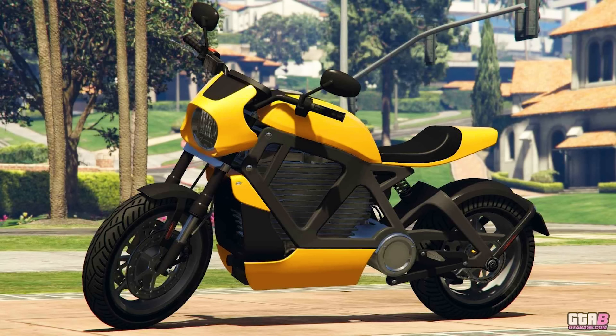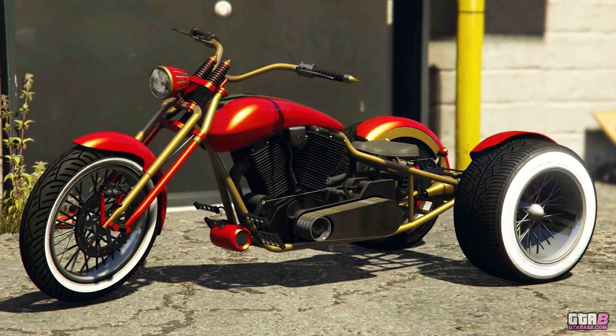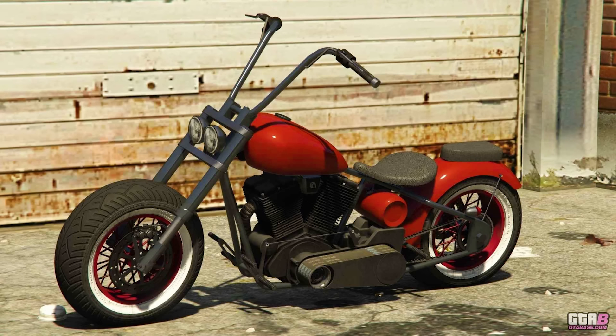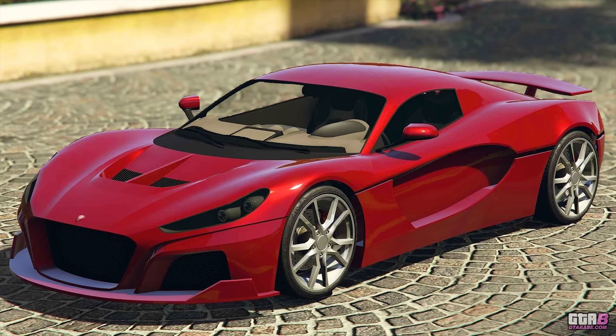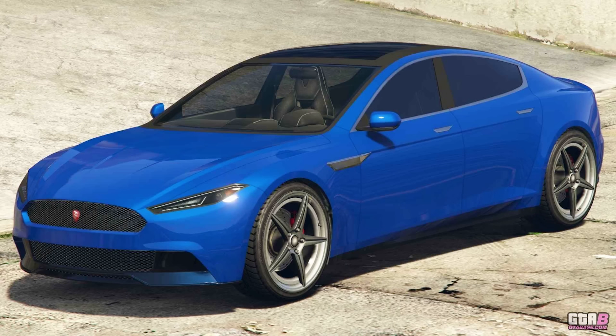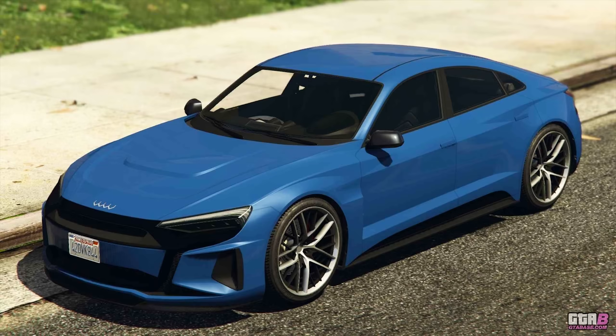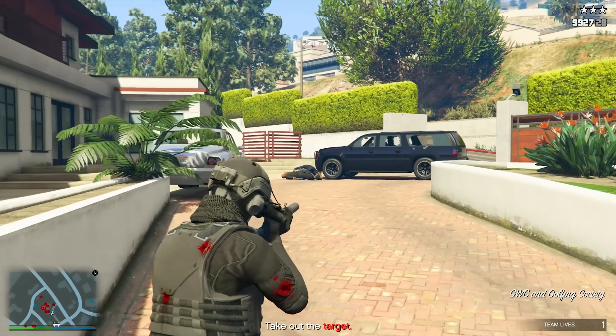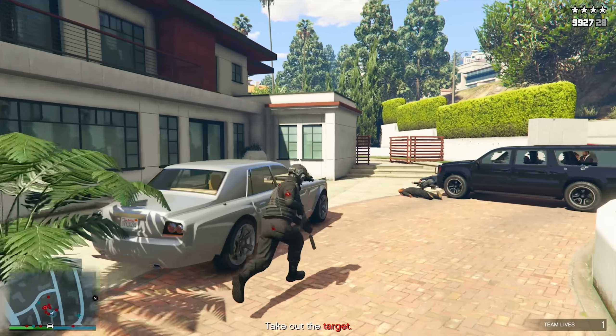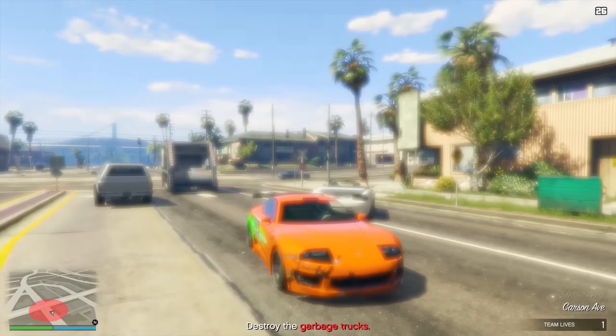We also have 30% off the Western Power Surge motorcycle, 30% off the Nagasaki Chimera, 30% off the Western Zombie Chopper, 30% off the Obey iWagon, and 30% off the Coil Cyclone 2 — which is a next-gen exclusive on PS5 and Xbox Series X and S only. You can also get 40% off the standard Coil Raiden and 40% off the Obey Omnis EGT. Additionally, all motorcycle club abilities are 100% off this week.